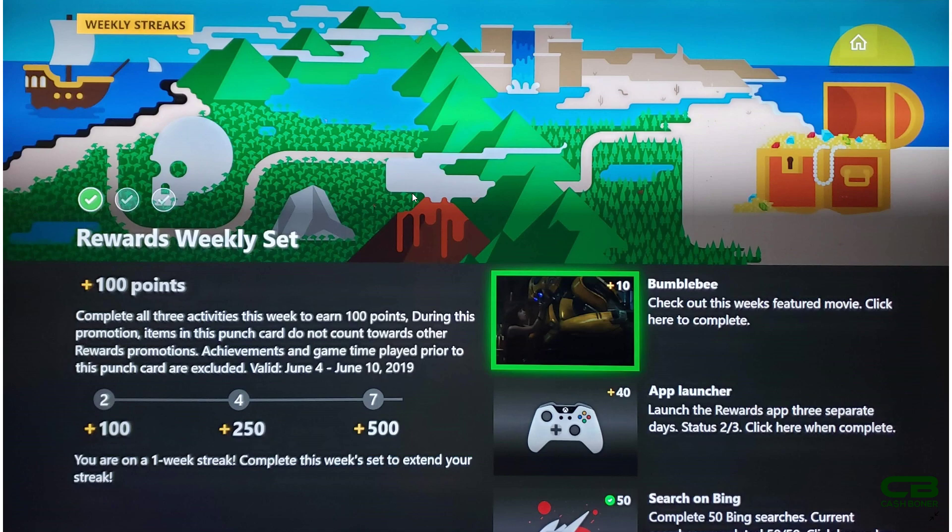The streak requires launching the Rewards app three separate days on your Xbox One console. The other two tasks: the first one is 'Bumblebee — check out this week's featured movie.' You just select that, it takes you to the Bumblebee movie page on the Microsoft Store, then hit B immediately and you get your 10 points. The bottom task is completing 50 Bing searches — easy. But you also have to click on it to claim your 50 points.